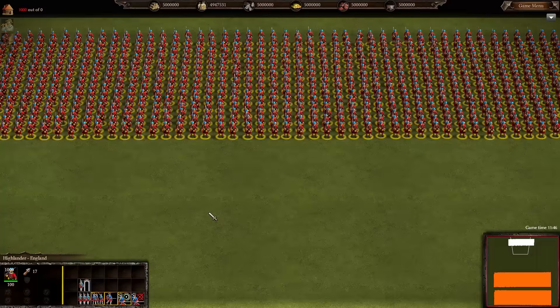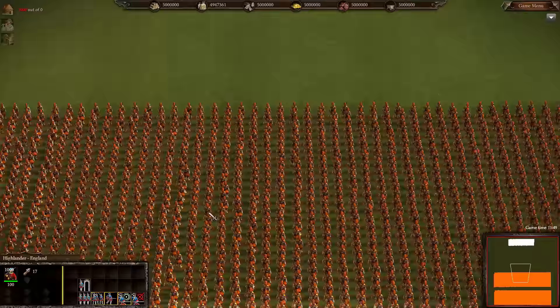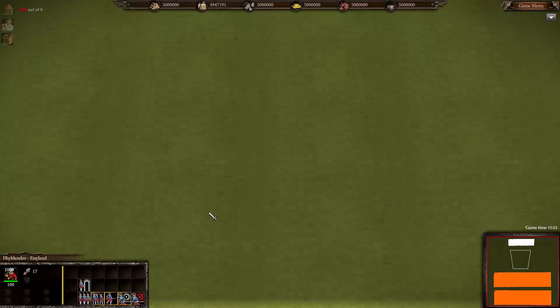Hello again friends and fans, Raptor here and welcome back to Cossacks 3 Editor Battles. Today we have 1,000 Highlanders versus 10,000 Turkish mercenaries armed with a bow and arrow. What will be better here today, the bullet or the bow? We'll see here in just a second.